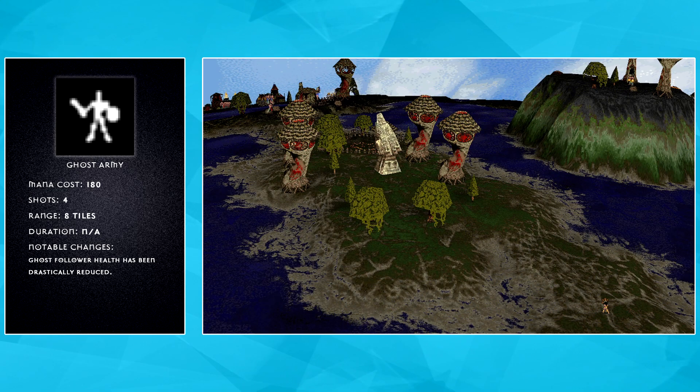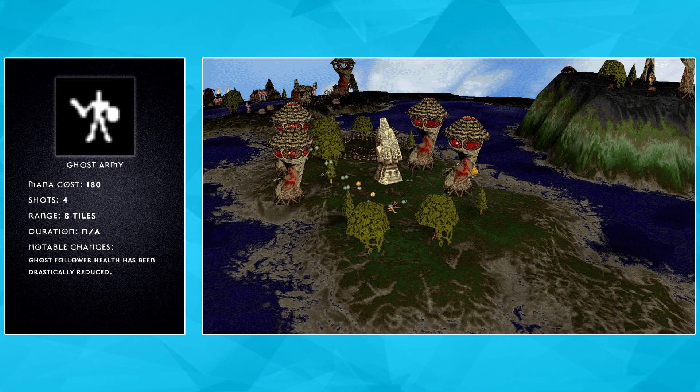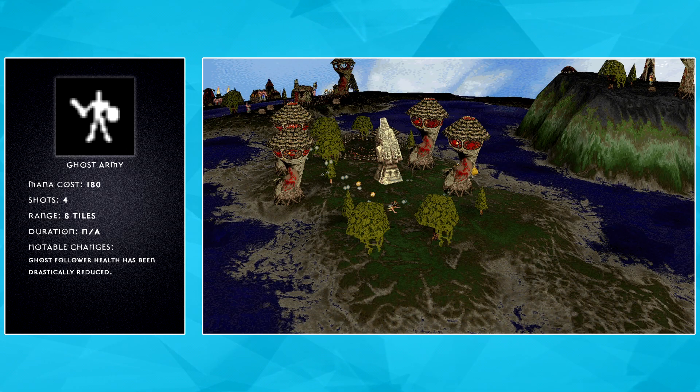Ghost Army is a multiplayer-only spell that saves a lot of utility because of the resilience of the troops that it creates. As people found that incredibly powerful for a spell as cheap as Ghost Army, including the utility it provides, Ghost Health has been reduced, meaning they can still distract towers for you to get spells in on them, but no longer completely decimate rows of towers with their resilience to Fire Warriors.